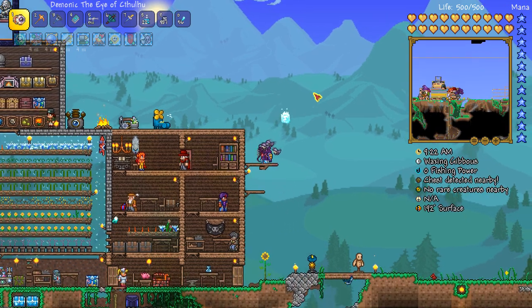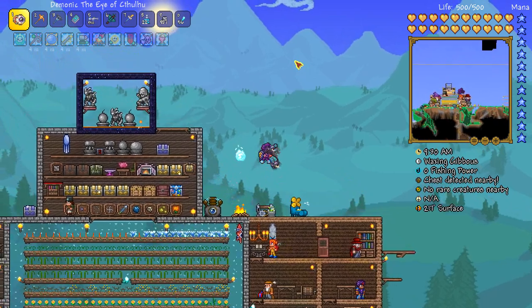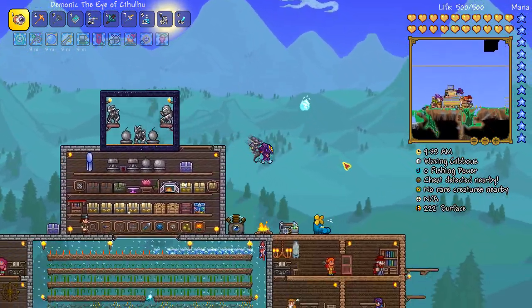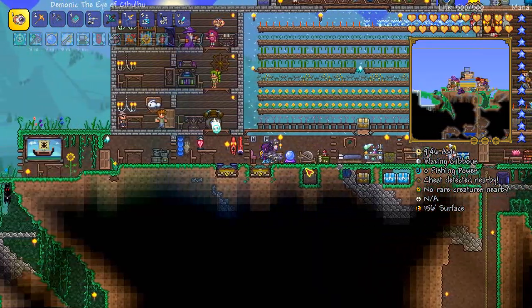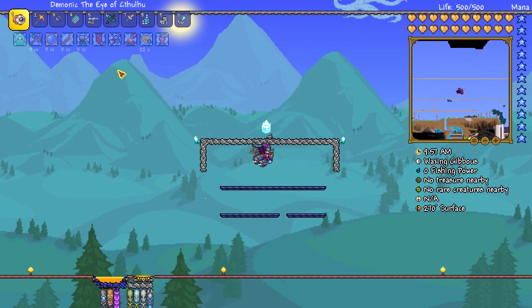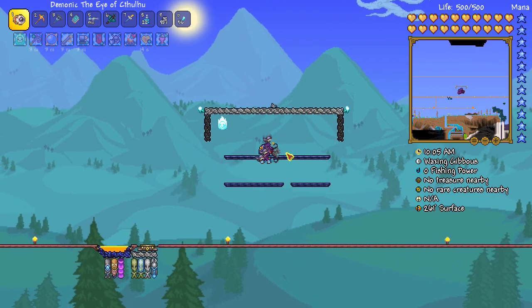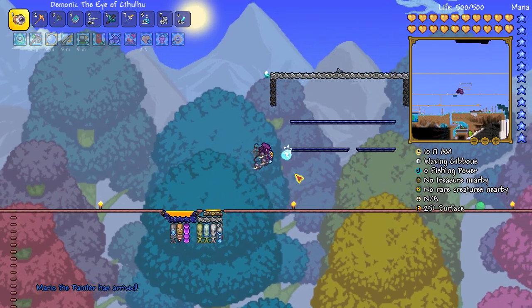I also did a Martian invasion with the hope of getting the Cosmic Car Key, which I finally did. I did not get it during my first Martian invasion - I died like five times and half of my NPCs got wiped out. It was a mess. So after that I decided to get at least a little bit smart. I put up a new teleporter from near my spawn point to a new area that's basically a Martian defense shield for when the Martian saucers fire all their crazy lasers at you. I can turn the sides on and off for different phases of that battle. Some of my NPCs are still coming back - the Painter has arrived. I picked up new banners to hang, which helped me progress during the event.